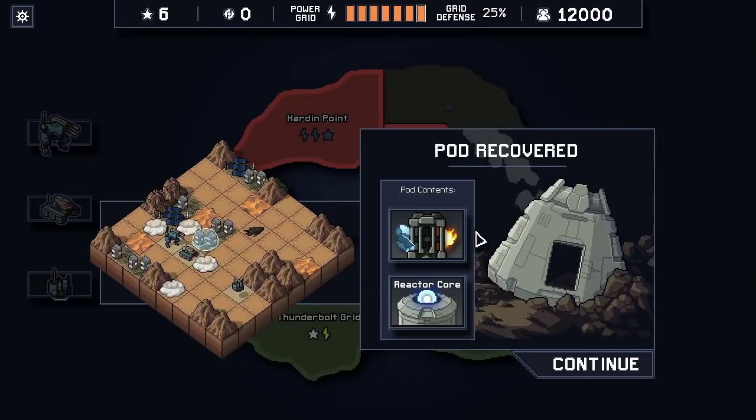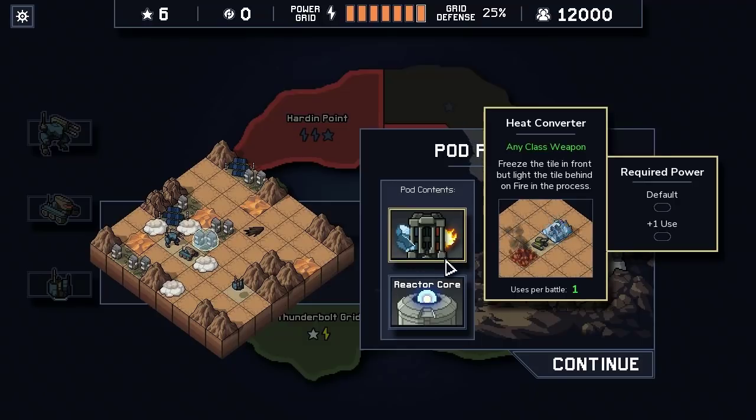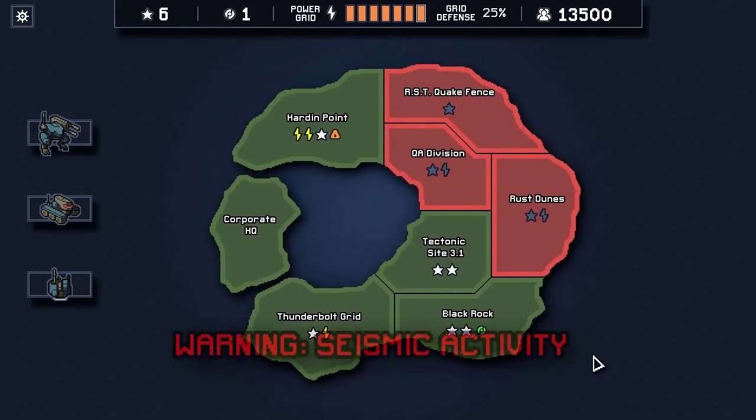What's in the time pod? A heat converter — freeze the tile in front but set the tile behind on fire. That could be interesting. It's an any-class weapon. You also get a reactor core. I'd love to get a new pilot, but we should get one as long as we can manage to accomplish our Corporate HQ task.